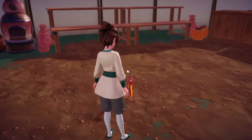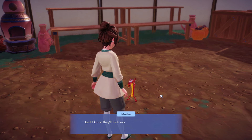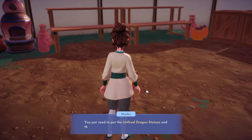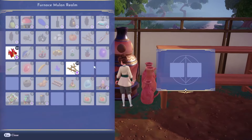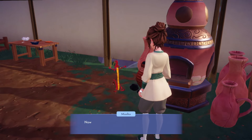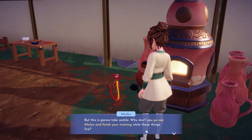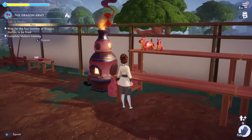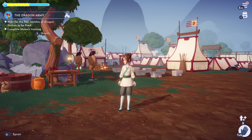Mushu says: 'Thanks for your help Tiffany! Now it's time to get this fired up - no really, I'm going to breathe fire now. Stand back!' We have to wait for the firing to complete. Mushu suggests I go see Mulan and finish my training while they fire. I think I'll end this episode here and come back to finish the Mulan content. If I hadn't done the Daisy stuff first we might have finished it today, but maybe not.